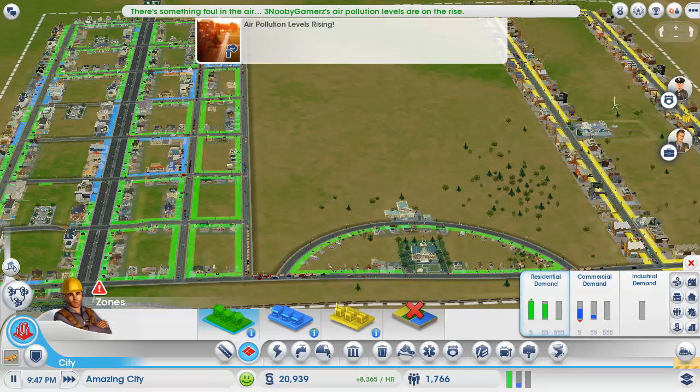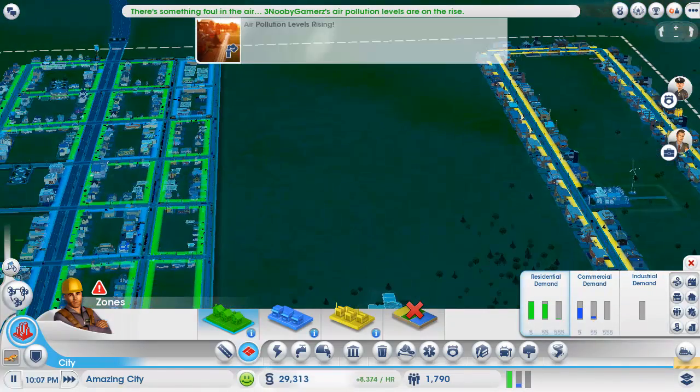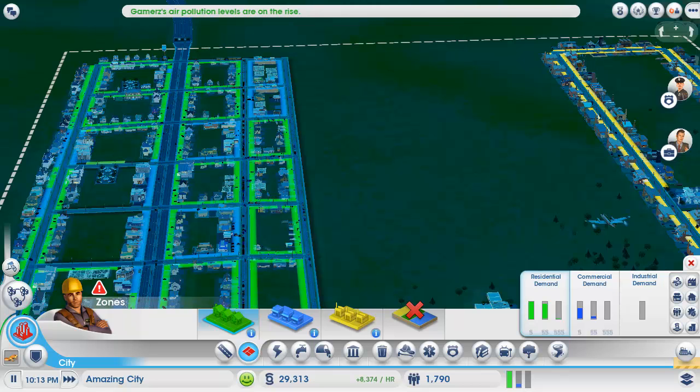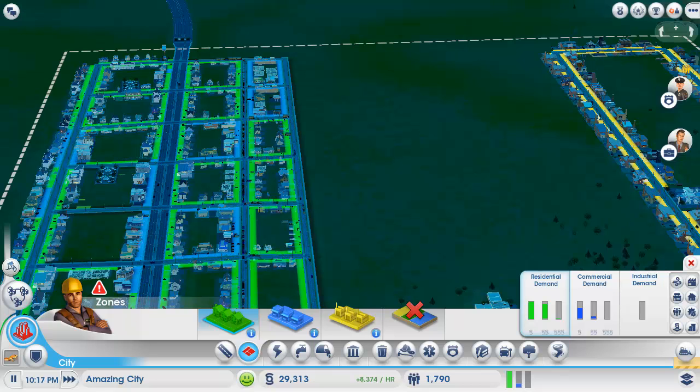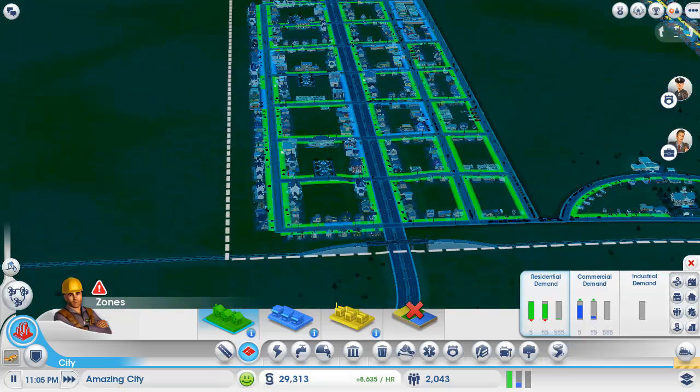Last time when we were playing, we started our city — a rough city. We were doing some residential areas and started to make a pretty decent profit. Right now we're making 8,500 profit, so it's decent — that's per hour.